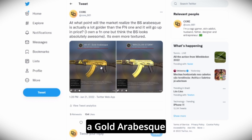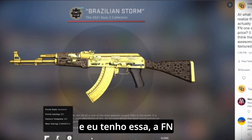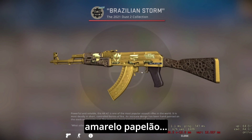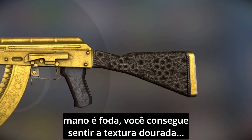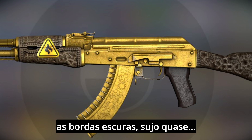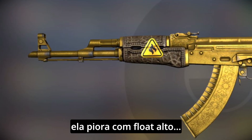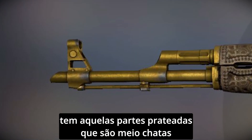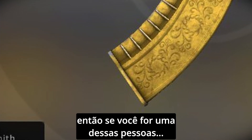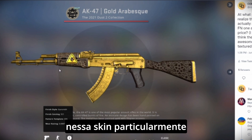I posted this on Twitter — the Gold AK Battle-Scarred card looks a lot nicer than the Factory New. I own the Factory New one and it's almost not gold, it's almost yellow, especially in game — like cardboard yellow. The Battle-Scarred is sick, you can feel the texture of gold, the scratchiness, the dark edges, almost like dirt. It looks awesome, but it also floats badly, so you get those little silver areas which are kind of annoying.